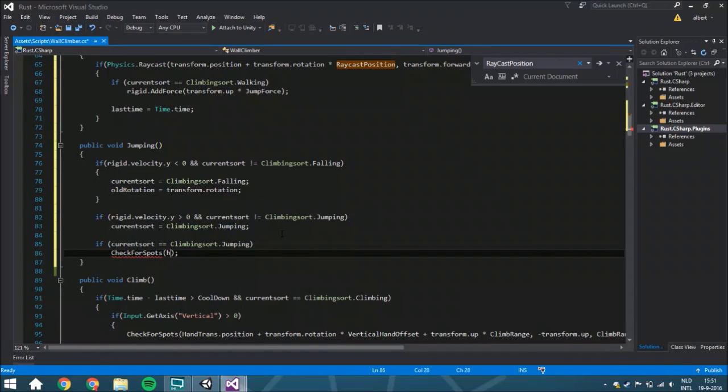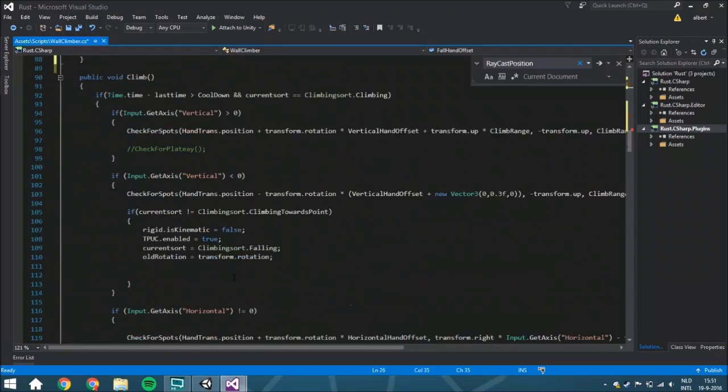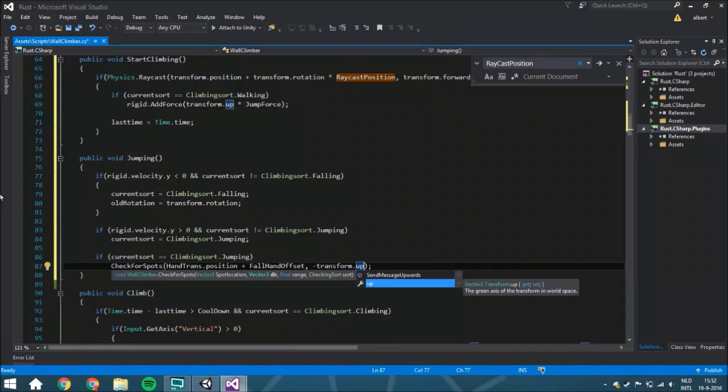The check_for_spots will be called from the hand transform's position plus another offset, which we're going to add as a public Vector3 called fallHandOffset. The reason we don't use transform.rotation multiplied by fallHandOffset here is that the Y axis is always going to be the same in most games, so it would waste memory to recalculate everything.